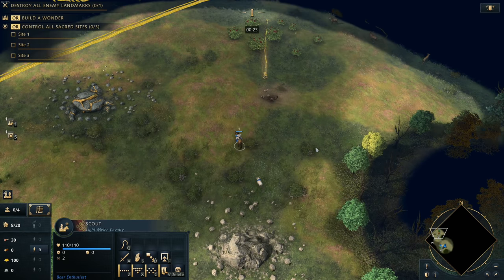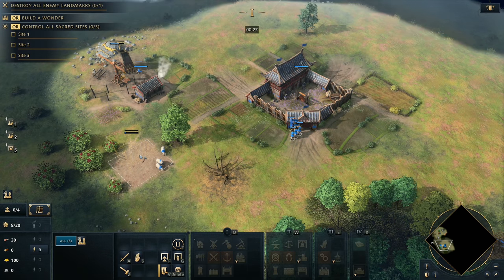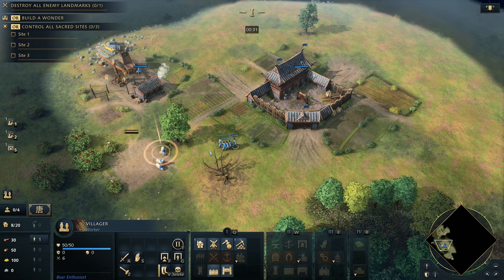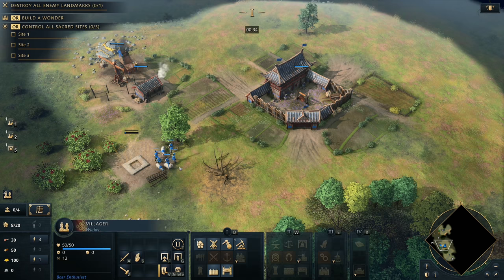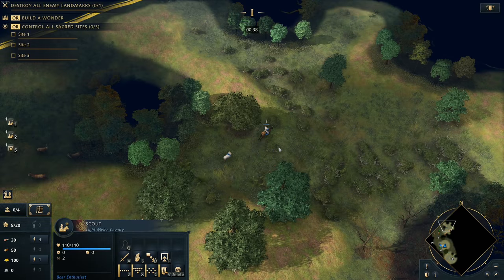It's important that when we drop that mill, all five villagers — you can see them there — are going to be heading back to the town center and then moving out to the mill. One of them is going to build it and then all the other four are going to be going onto food. From here, we're going to rally all of our villagers onto food.